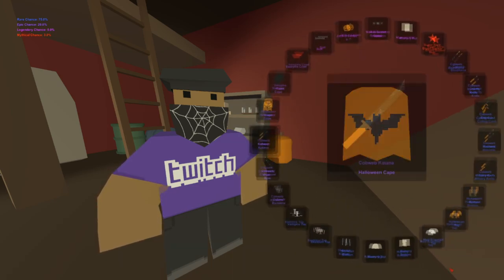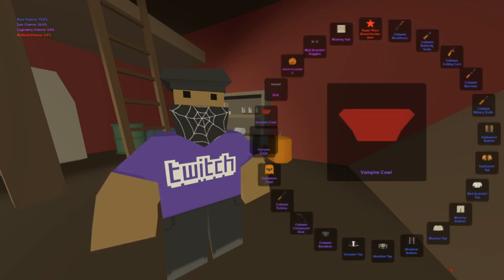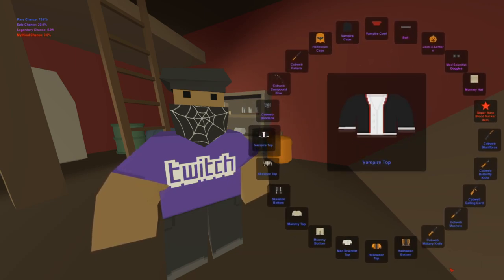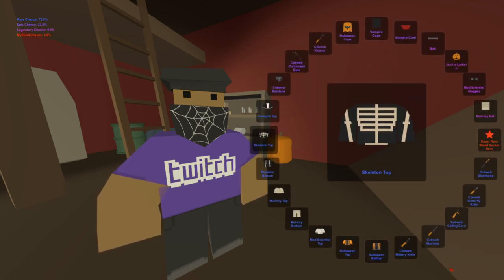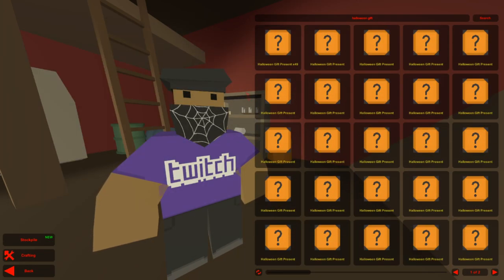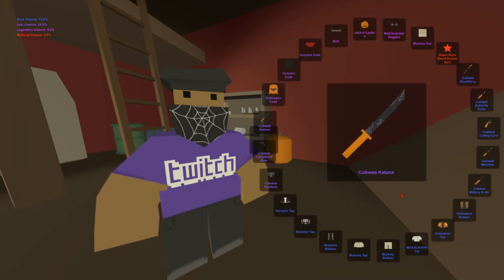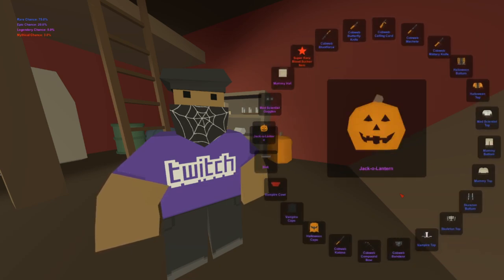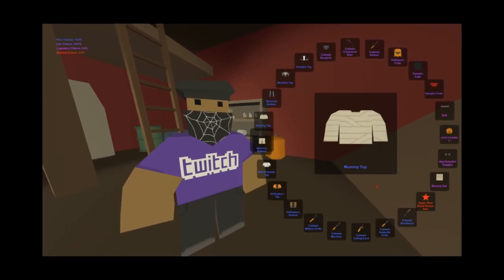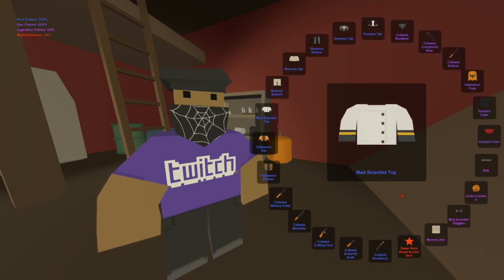If we can equip the cobweb bandana we're gonna make our little Halloween outfit. That's not a mythical — I think that's the vampire top. I remember I used to be so good at calling out what item it was going to land on just by seeing the spinner, but right now I'm very bad at it. We were close — it was almost the vampire top. It was the skeleton top. Halloween top — I knew it! See, I know how to do this.